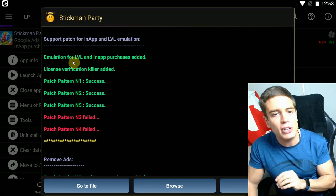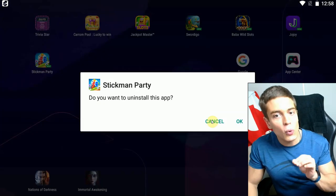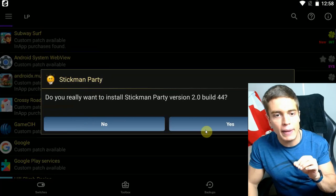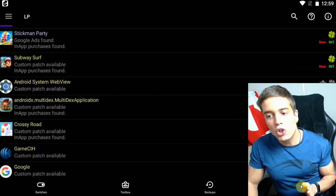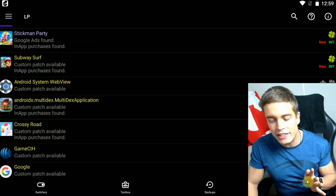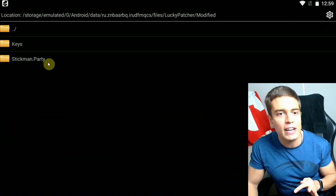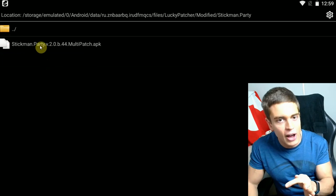There is no easy way to undo these changes — you're going to have to uninstall the modded APK and reinstall the original. Now the in-app emulation seems to have succeeded. Let's go to the file, uninstall the original app so we can replace it. Back to Lucky Patcher and install the modded APK. It's installing. Installed successfully. If you're unsure where to find the modified APK file, simply go to Rebuild and Install at the bottom right corner, go to Lucky Patcher, go to Modified, and there you will find your game APK or app APK — the modified one.